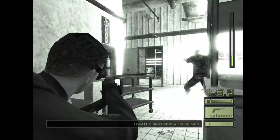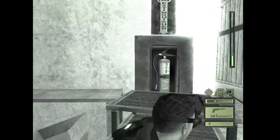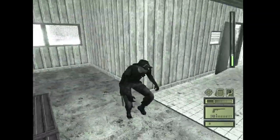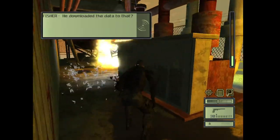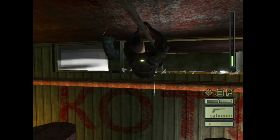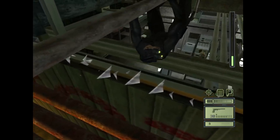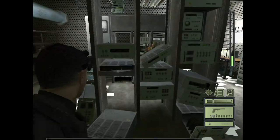Now wait for this guy to get through there, and then trail behind without being seen. Once that last guy gets through, the door shuts. So now we're gonna have to squeeze in between the fire and pipe. Crawl up on these rocks and then jump up to the pipe. Crouch and move through it. Then as soon as you can, drop down, stay in the dark, and headshot him.